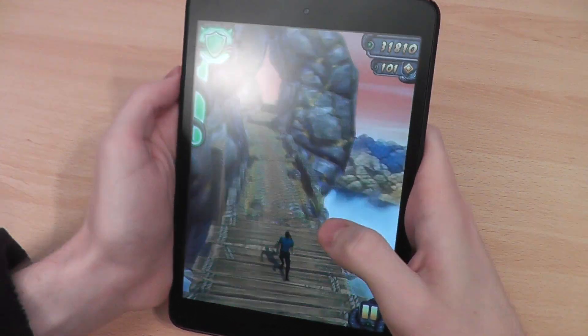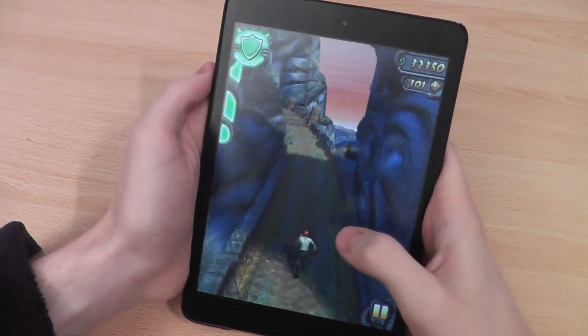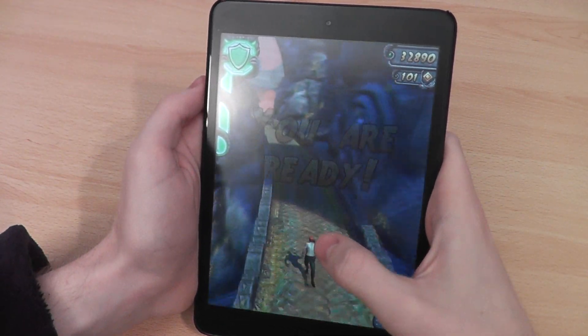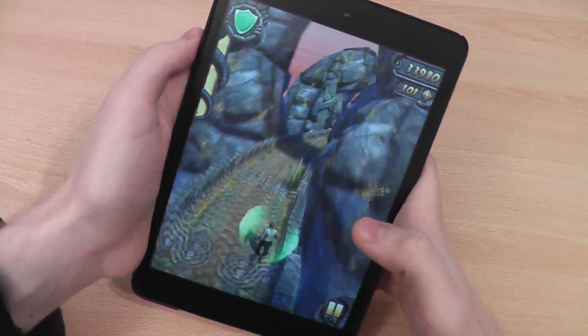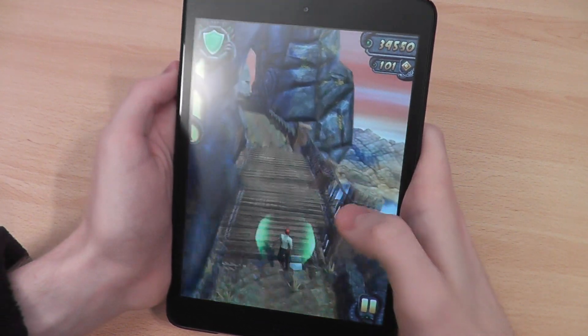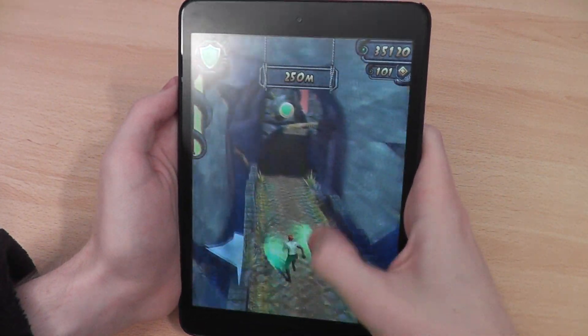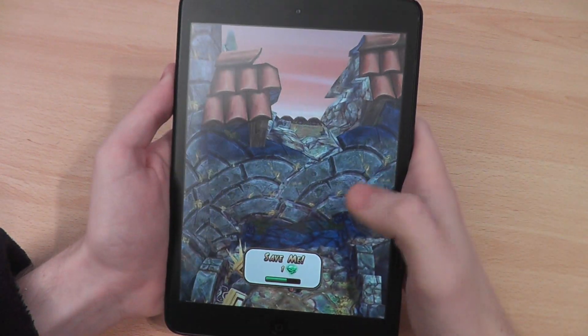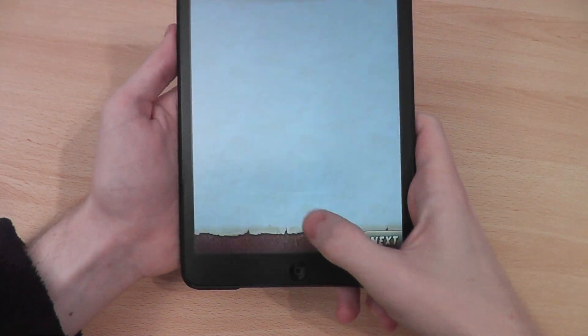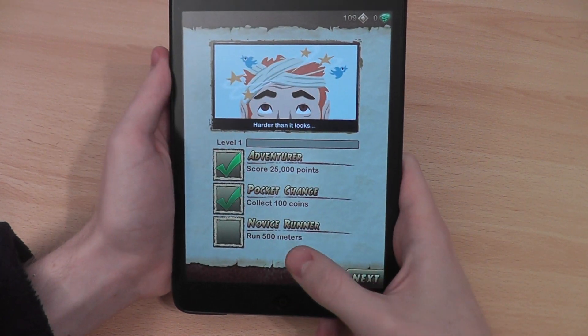So double tap — there we go, I've unlocked a power-up now. Double tap anywhere to unlock a superpower. I assume this would be invincibility, I'll try and kill myself. So I'm not sure what that did. It says 'save me' at the bottom and I forgot to press it.